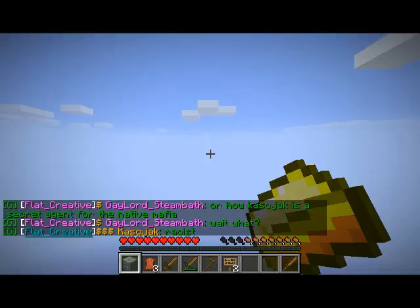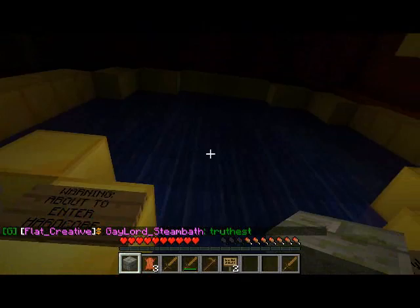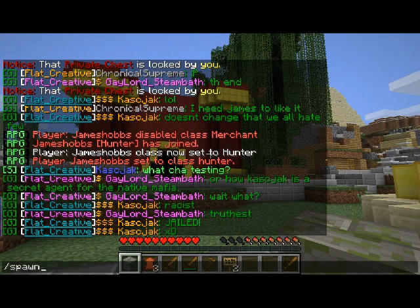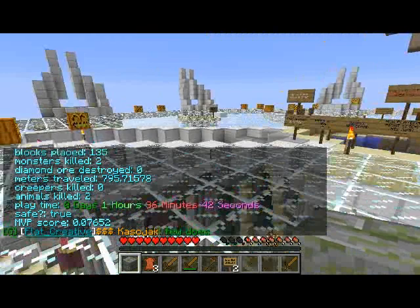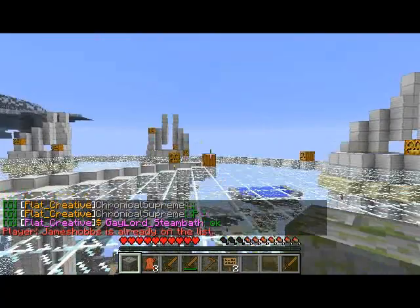Also, if you type /hub I can show the hardcore world portal. When you enter the hardcore world, it is really hard. If you die, you lose all your stats — you only get one life. All your stats gained from that plugin will be reset if you die. But I do keep track of your best stats — if you type /best it will tell you the longest you've ever survived. If you do die, you can type /hcadv add and it will add you back in.